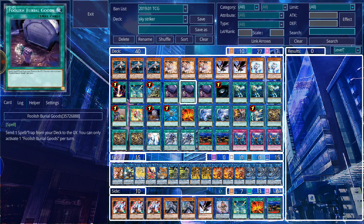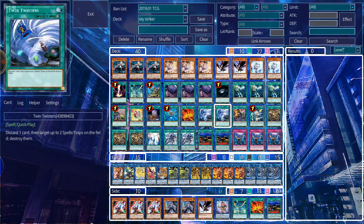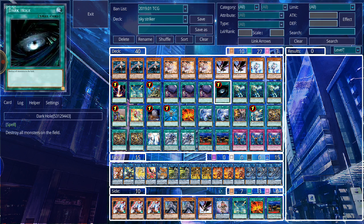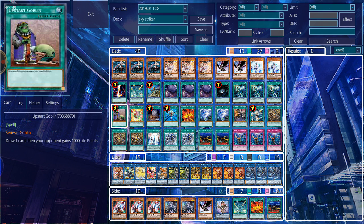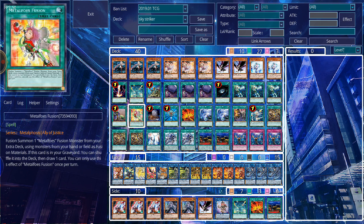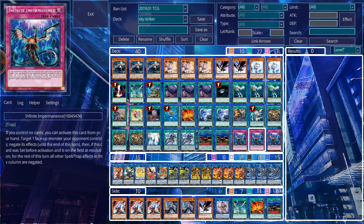For the rest of the spells I'm running two copies of Foolish Burial Goods, two copies of Twin Twister, one copy of Raigeki, Dark Hole, Monster Reborn, Foolish Burial, one copy of Upstart Goblin, Reinforcement of the Army, and Metalfoes Fusion. The only trap card in the deck is Infinite Impermanence — I get this card's name wrong all the time — but I have three copies of it.